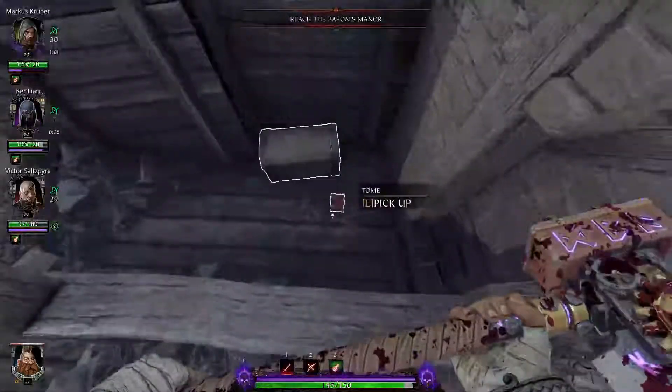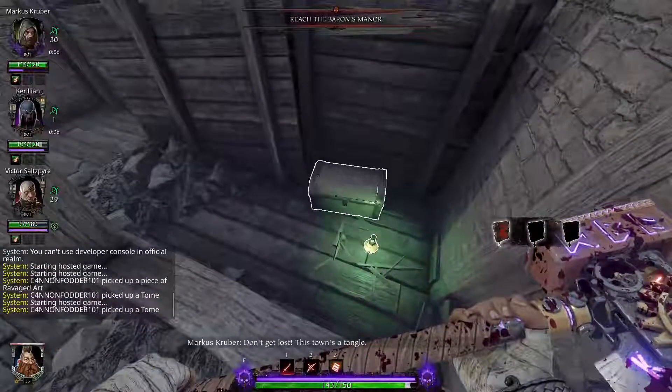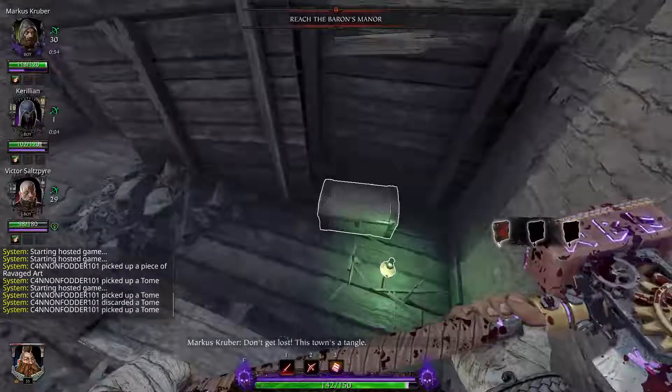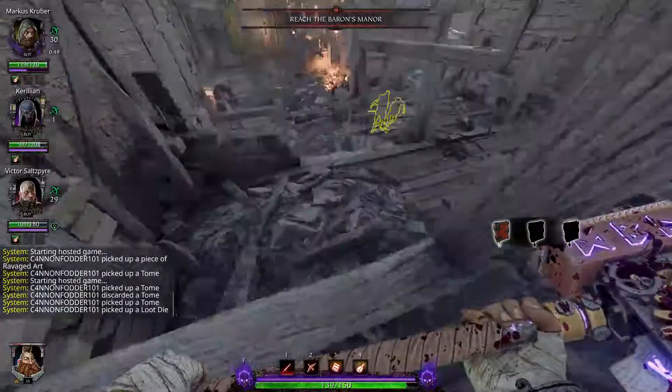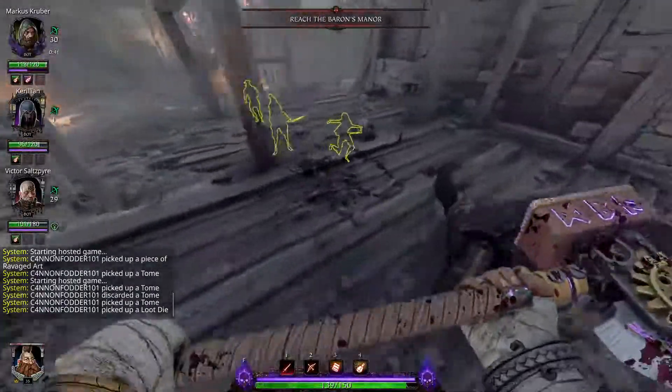Having jumped up onto the platform, we find ourselves a tome and a chest, which we can't open. A shiny little loot die and a strength pot. Don't mind if I do. Let's get the next book.